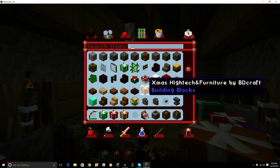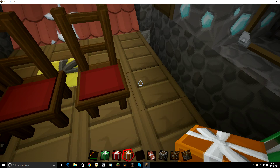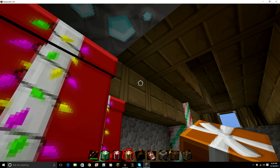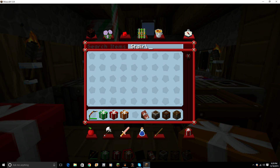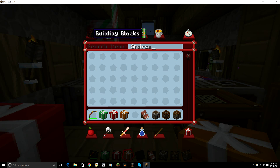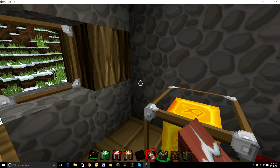This is the Christmas highlight high-tech furniture by BD Crafts Building Blocks. That is definitely not a building block - but look at this, there's also a lot of other stuff. Now I can have my furniture - I can just go like this. They're not stairs by the way. Oh my gosh, I'm sitting on a chair! That looks so cool.